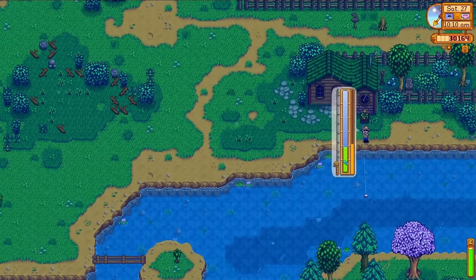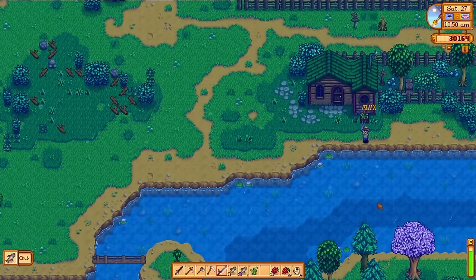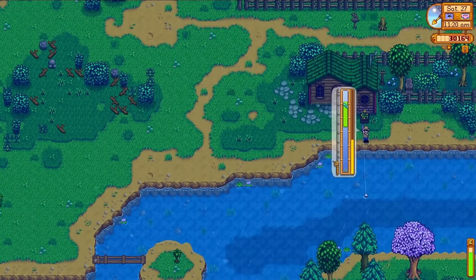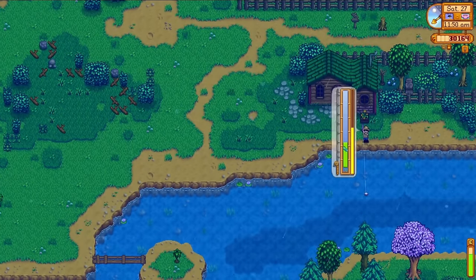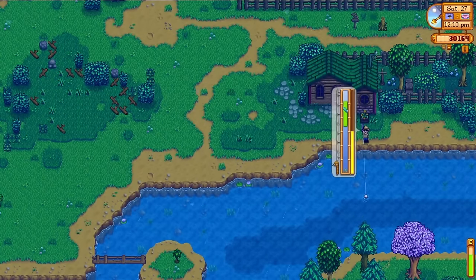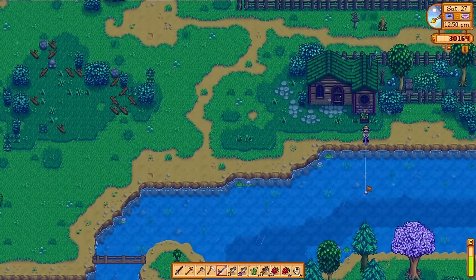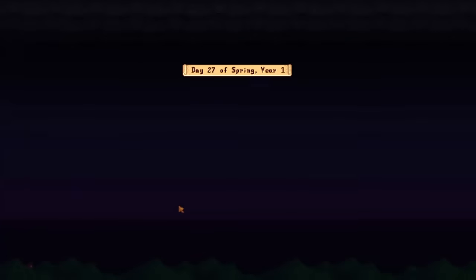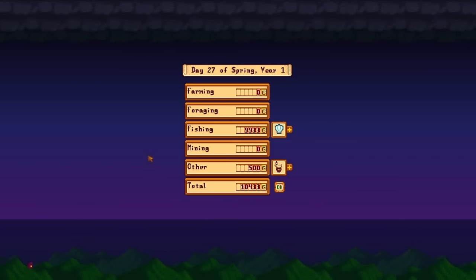Day 27 it's raining once again, and I want a little bit more money for summer. Because it's raining and we've already caught the legend fish this season, I'm down in the forest river fishing. Now that we've got some fishing skills, catfish are much easier to catch, and they are by far the most valuable things to come out of the water normally. At the end of the day, our fishing expedition nets us just over 10k. Not bad at all.